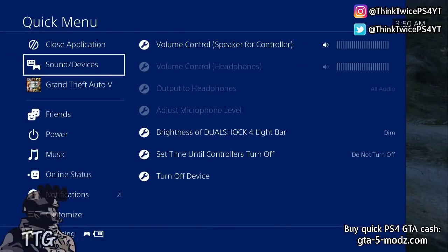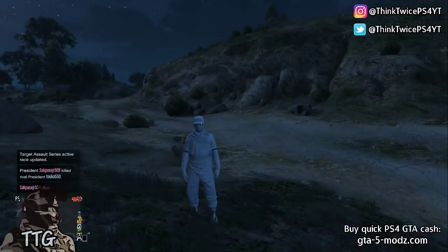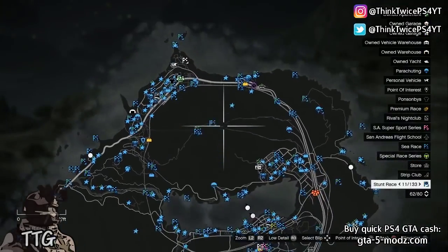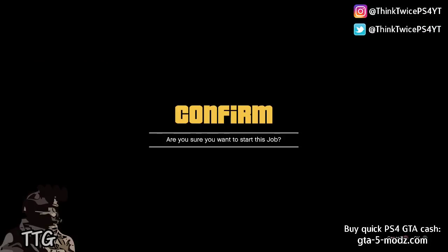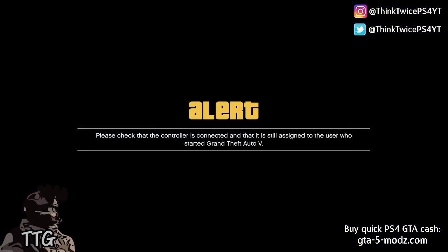Now once you do that, hold down your home button and go to sound and devices and hover over turn off device. Xbox, I don't know if you can do that — you can probably just turn off your controller. Now press pause and find the area on the map that you want to teleport to. I'm going to teleport to Mount Chiliad. Once I confirm the alert, I'm going to hold my home button and turn off my device.